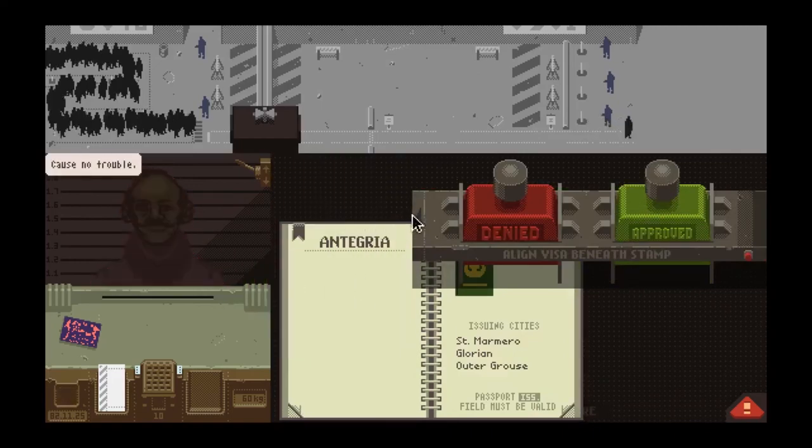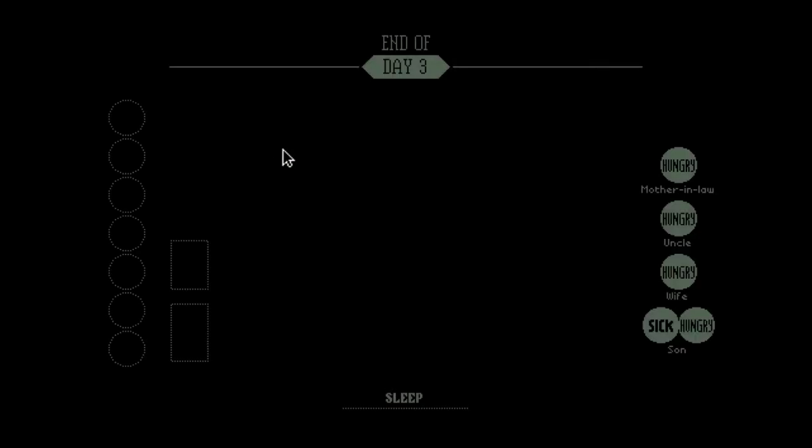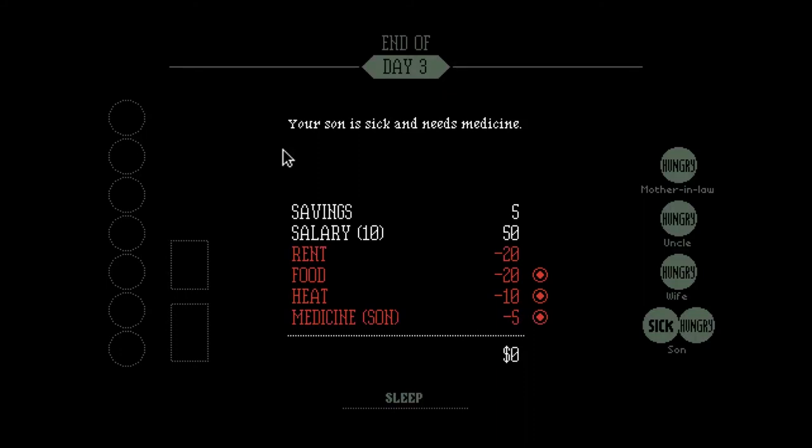As you can see, nothing bad happened that day — I get to pay for everything because I have the money. It only lets you make a choice between one or the other. My son is sick, but I'm able to pay for medicine, so hopefully he'll be okay.